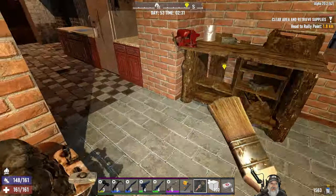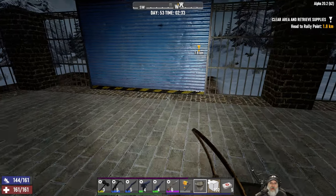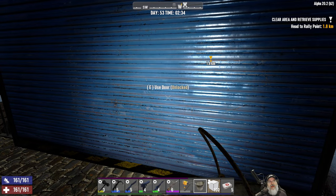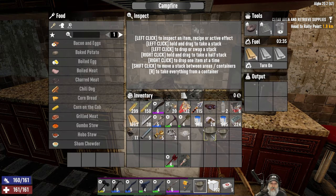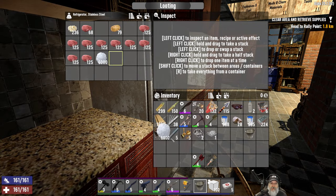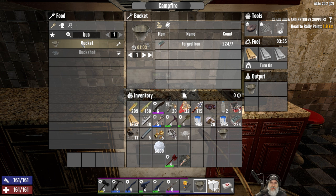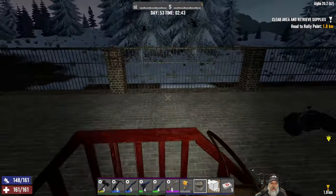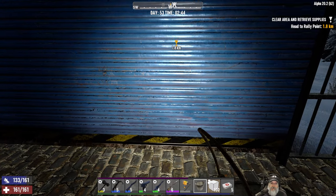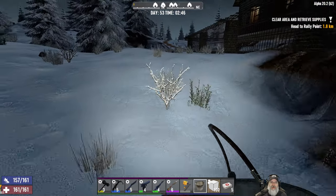Alright, now we've got to get these buckets filled up. I've never tried to fill a bucket up in this game with snow - let's see if it works or not. Oh wait, no - we have to put the snow and the jars in the campfire. Let me grab some snow here. It isn't giving me an option to do that. Alright, I mean we could try that but I don't think it's gonna work. Nope, it doesn't let me click on the snow to get a pail full of snow.